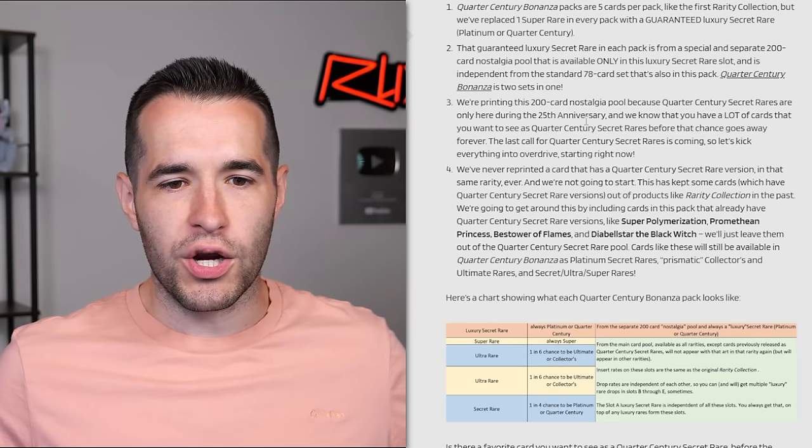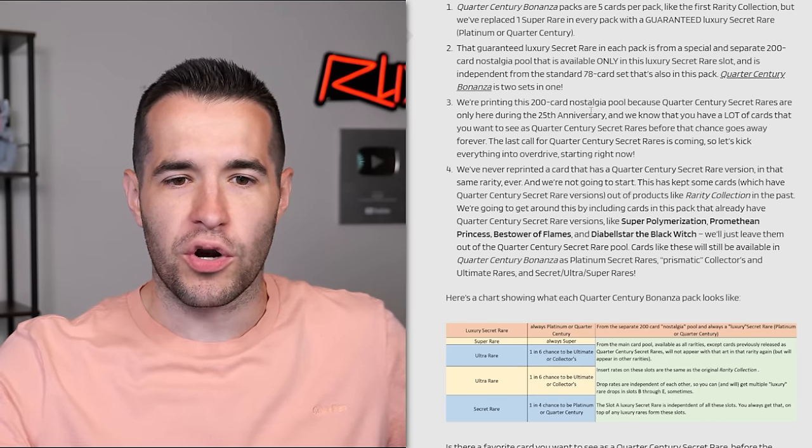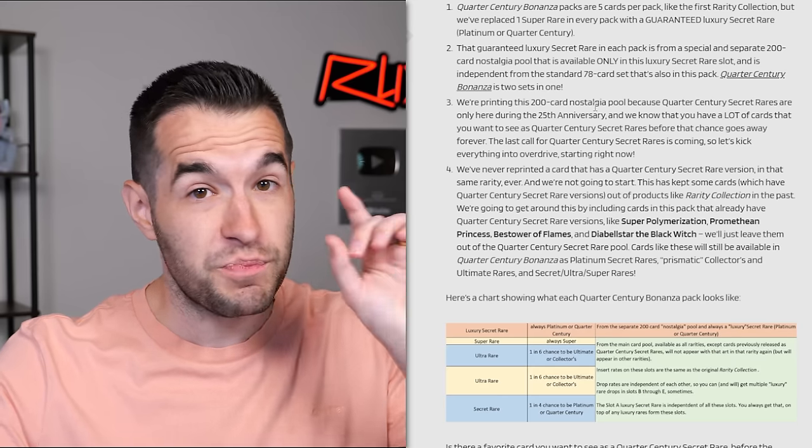Quarter Century secret rares are only here during the 25th anniversary - does that mean it's ending? We're printing this 200-card nostalgia pool. This better have like Edison, goat format, a lot of cool stuff. There's 200 cards - everything should have a print.